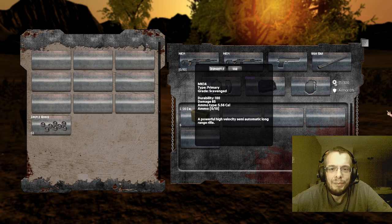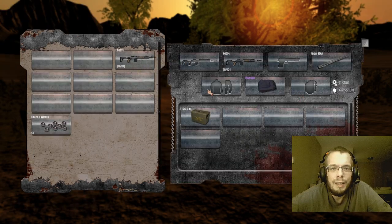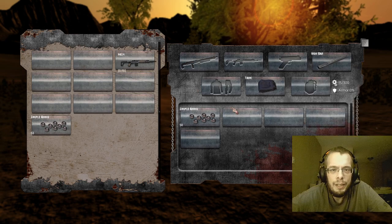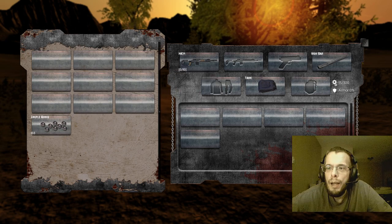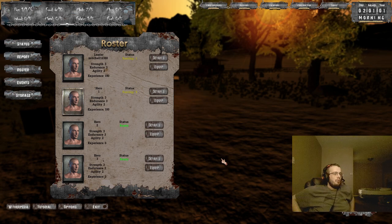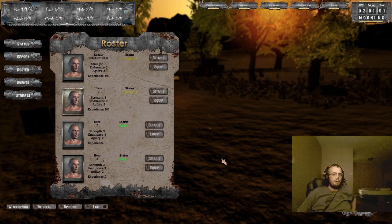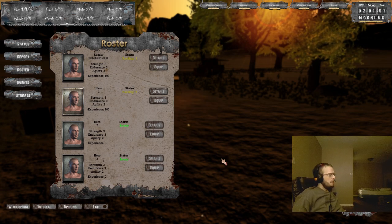Alright, just going to do some character management real quick. Going to go ahead and pull this gun over — I don't like having two of the same guns on one person — so we'll dismantle these, give him that, and throw the spare ammo over there. Like I said guys, maybe next time we do a livestream we'll be a little more prepared. We'll have it posted in advance so you guys will know about it and plan on doing it a little longer. But as for this time, thanks for joining us, thanks for liking, commenting, and subscribing, and remember — the day is what you make it, let's make it a good one.